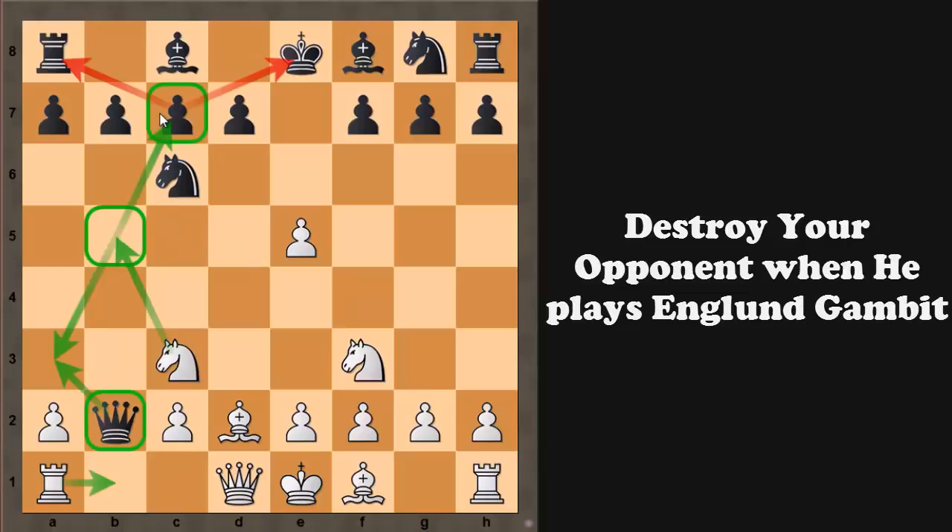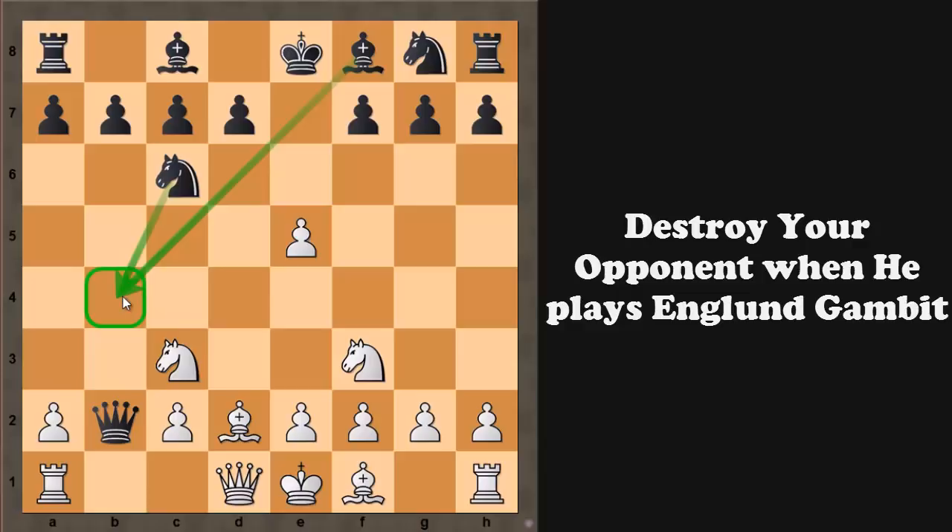But friends, in this position black has two good options, which are the main options: one is knight to b4 and another is bishop to b4. I will show you how you can win against both of them. First we will look at knight to b4.